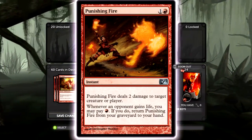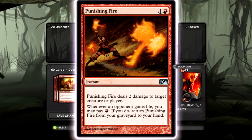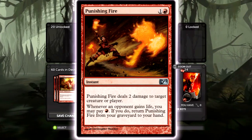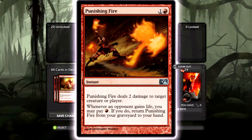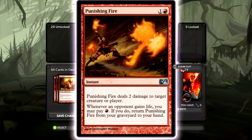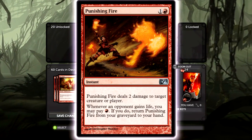Punishing Fire is really interesting — it deals two damage to a target creature or player, and whenever they gain life, you can get it back. So it can basically just keep killing their cards. I really like this card in the deck, especially against March to War — it'll do really well against that.